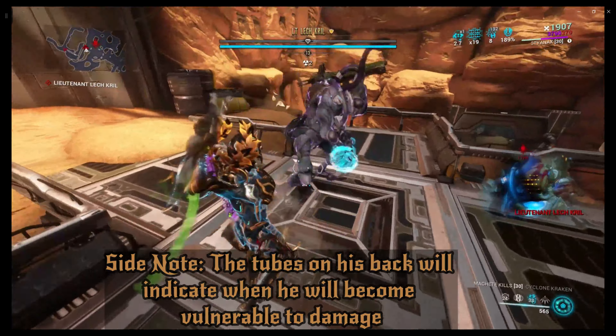The very next boss fights we are going to be facing are two here on Jupiter. The first one will be Alad V, and the second one will be the Ropalolyst - the Ropalolyst is a spoiler alert. But right now, Alad V needs to have his salad tossed. Eventually you will get to this long hallway, and when I say long hallway, I do mean long hallway because they are way up there.